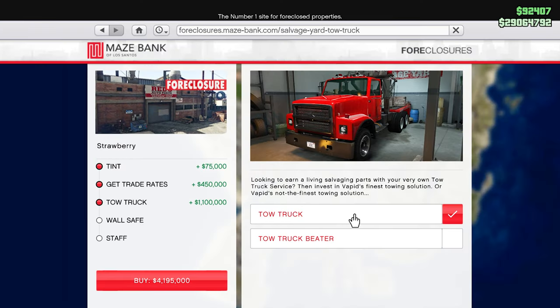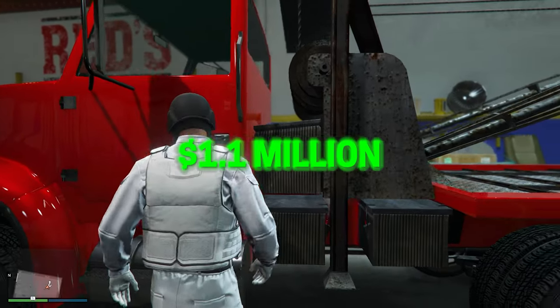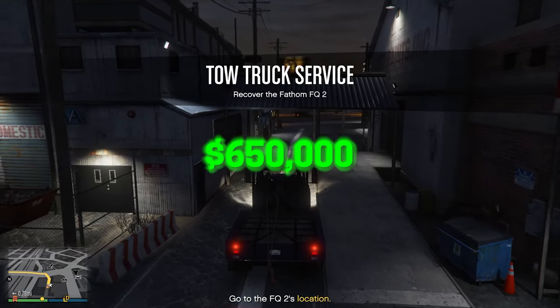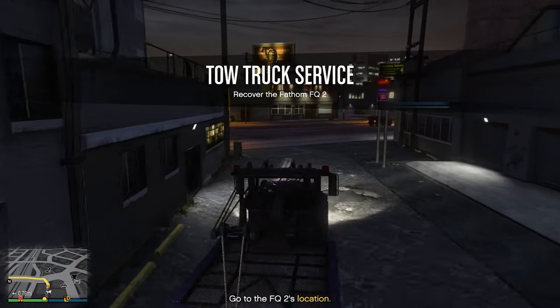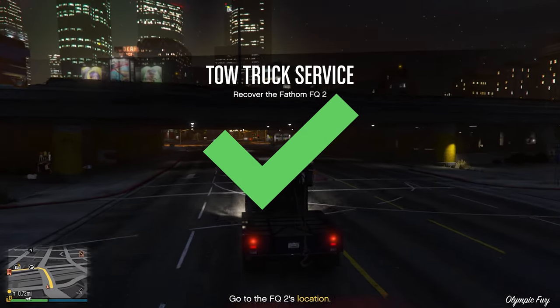Then we have the tow truck. Both trucks are pretty similar — one is just a bit slower. The normal truck will cost you 1.1 million dollars and the tow truck beater 650k. This isn't required for the business, but I'll explain in a moment how you can use this truck to make some extra money.